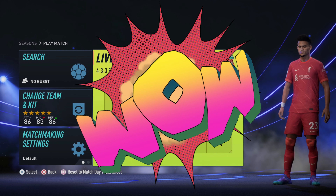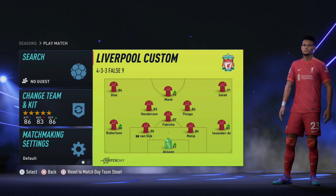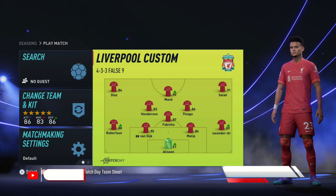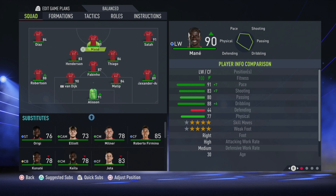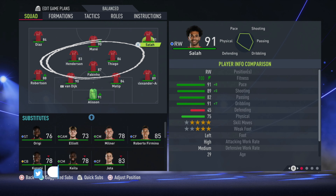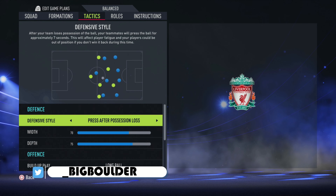So you've decided to play as a 4-3-3 false 9, and you want a bit of help with some custom meta tactics — let's get straight into it. I've chosen Liverpool just to show you this, as I think they're the best 4-3-3 false 9 team. Let's get into the formation.